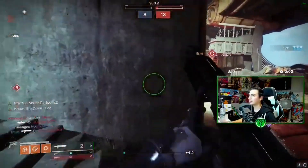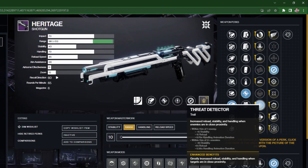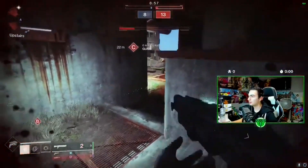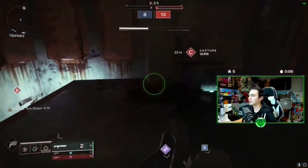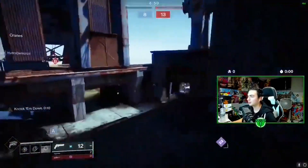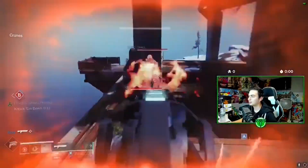For PvP perks in the first slot, you have Slideshot and Threat Detector — they're probably your best two options. Threat Detector is nice because it will increase your stability, reload speed, and handling when targets are in close proximity. Slideshot is always a good option because when you slide, not only does it partially reload the magazine, but it will also increase range and stability.